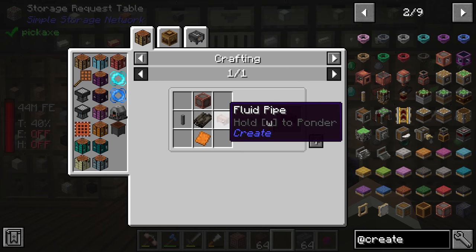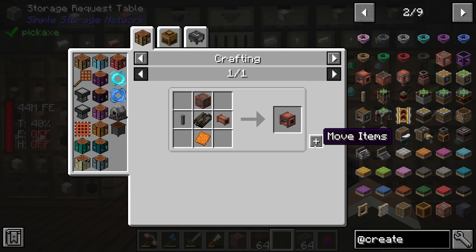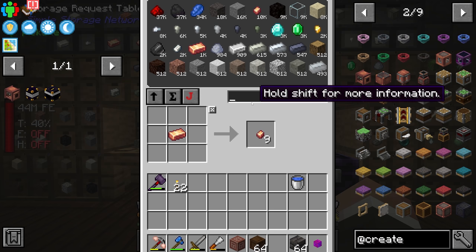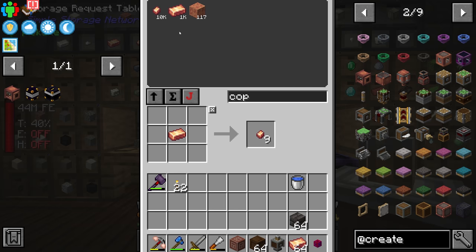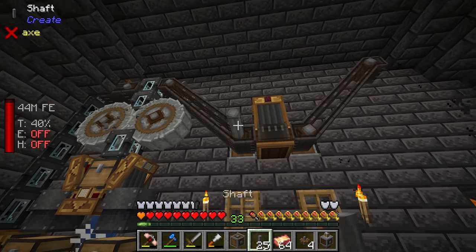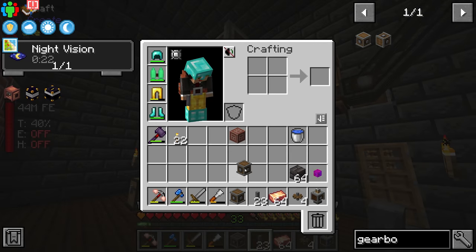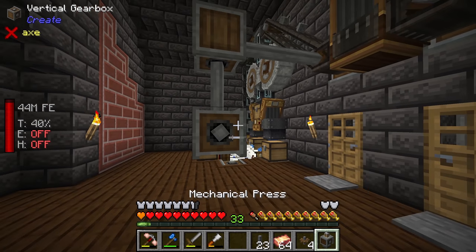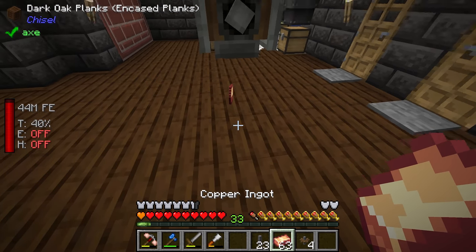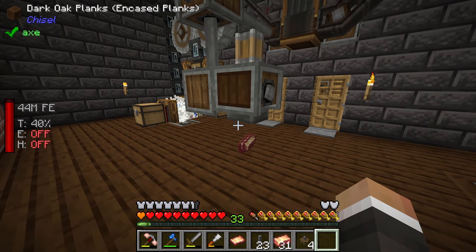To make the hose pulley we need one copper casing, one dried kelp, one fluid pipe, one shaft, and one copper sheet. We have everything apart from the copper sheet. So we'll grab the mechanical press and a stack of copper, temporarily tap into this line with a vertical gearbox, and put our press there. That should let us make some copper plates, albeit somewhat slowly.